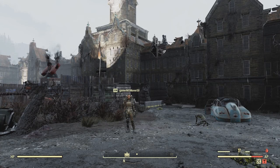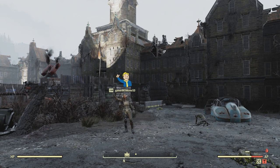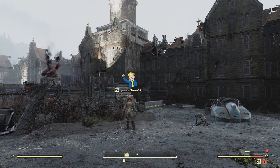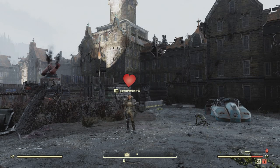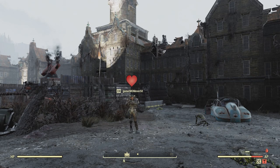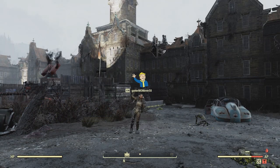Welcome to a Fallout 76 episode. I'm here on my alt character and there's my main. We're outside of Fort Defiance. I'm doing a new character and running it from the very beginning of the game, outside of Vault 76, through to the end of Wastelanders. My main character, Gamer Mom over 50, played through and ended up siding with the Settlers. So my alt character is going through the entire game again and will be siding with the Raiders because I wanted to see what I missed.